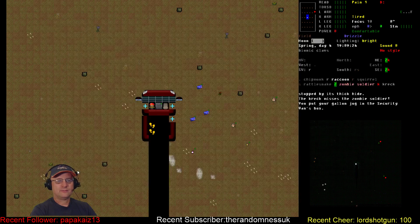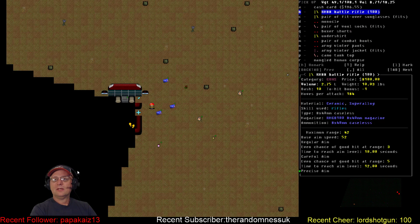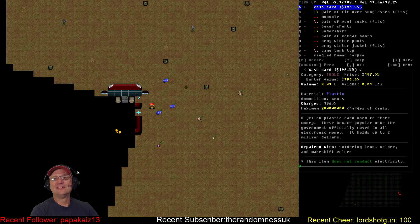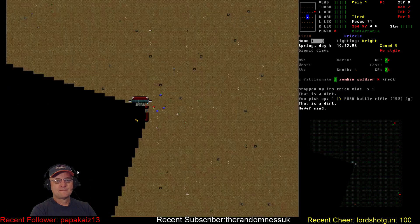Let go of the controls — I've got no carry capacity because I'm carrying those jugs. Drop the gallon jugs. 100 rounds in the Riv-Tech battle rifle! That's about the absolute best find I could have gotten. And a monocle — not going to worry about the monocle. Winter jacket that fits.